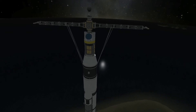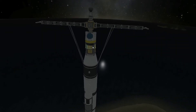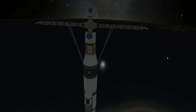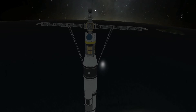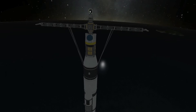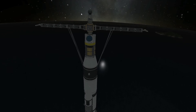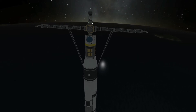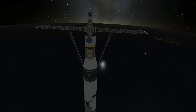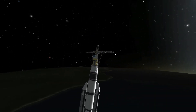We just shoot the parts up, park them next to the station, and the tug picks them up and flies them to the right place. This small pod part is just a design failure because I started with the pod to have something to build from — we really don't need that, so we will jettison this once we get to our apoapsis before circularization. That is all for now and I'll meet you up in orbit.